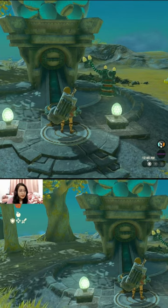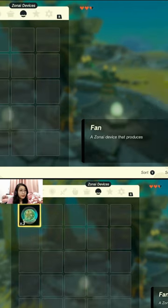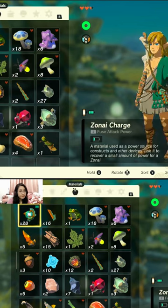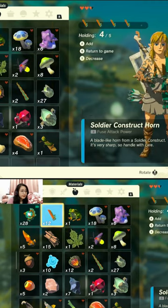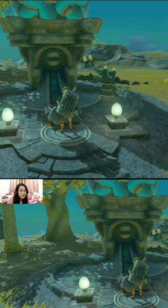I'm going to show you how to get your Zonai devices. First, we go to our materials and we hold our soldier construct horns, then we put it in this little gacha machine.